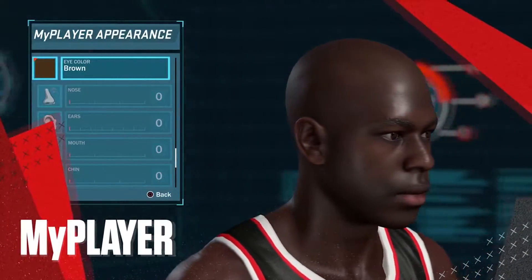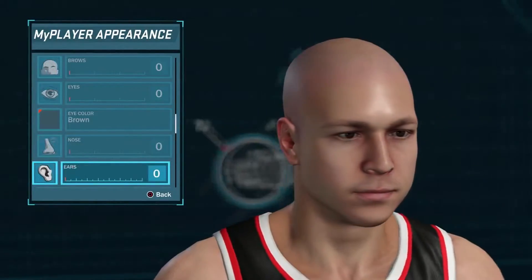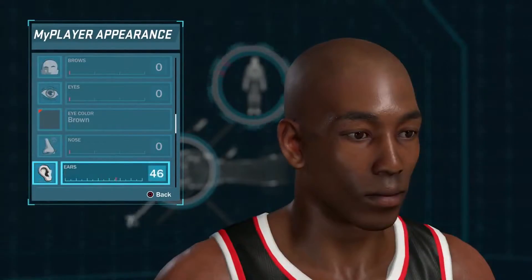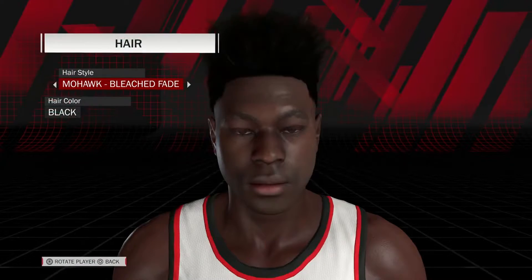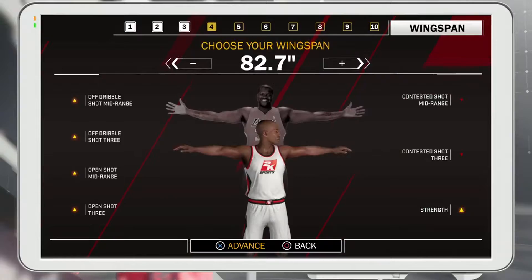Another area of focus we're excited about is My Player. We continue to work to improve the face scan feature, and we also recognize that a lot of people like to create their own unique My Player. This is why we've overhauled the entire My Player system to provide a bunch of new choices and new looks. We've updated hairstyle options to make sure players are able to get the look they want on the court. Body weight and height are more accurately represented for your My Player this year. Combine that with wingspan and shoulder width controls, and you can make your My Player's body look exactly the way you want.